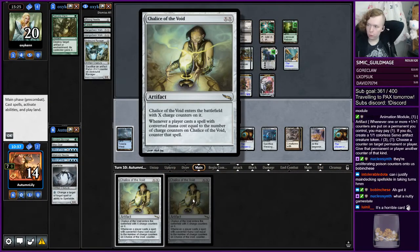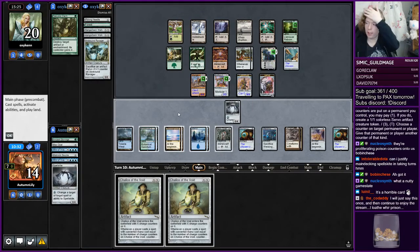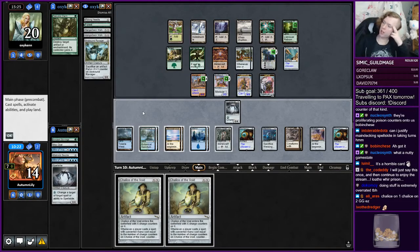This is kind of absurd — our opening hand was so bad and we did nothing for so long, and yet here we are kind of in the game. This gets Nature's Claim — it's a bit late, but Chalice on one, on two. We still have to beat Ballista. I think we only want a Chalice on one to stop Nature's Claim, because we have to be able to beat Ballista.